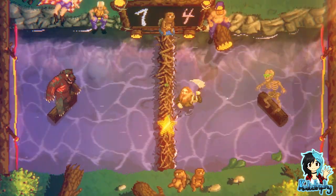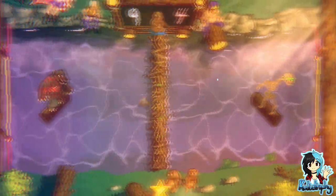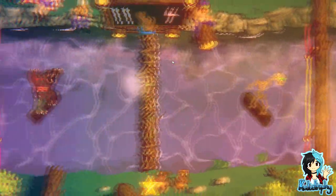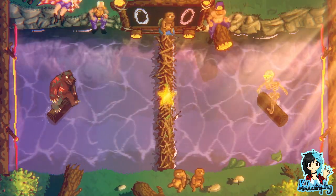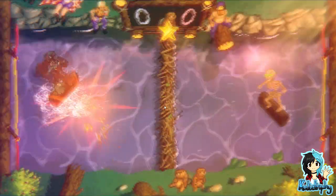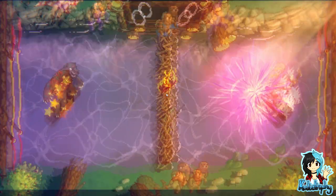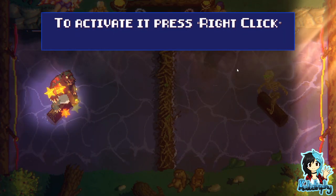I forgot to move back. How did you not get that one? There's literally an item there I was trying to throw at. Picking up the star will unlock the player's unique special move. To activate it, press Right Click.